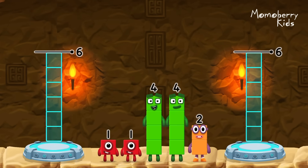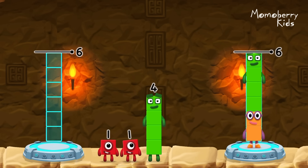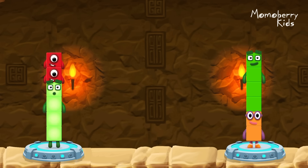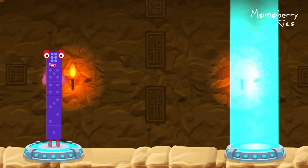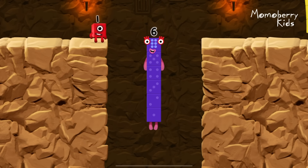Share the number blocks evenly to make two groups of six. Two, four, four, one, one — you solved it! Four plus one plus one equals six. Two plus four equals six. Six equals six.